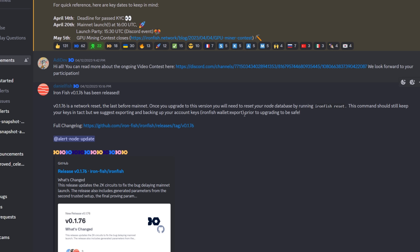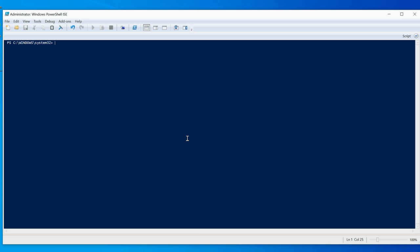The first thing you want to do is export your wallet's private keys as your backup — whether your computer goes down, you need to move to a different PC, or something goes wrong. Your coins and private keys should be safe, but always have a backup. The command is 'ironfish wallet:export'.